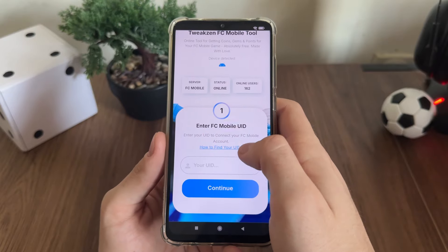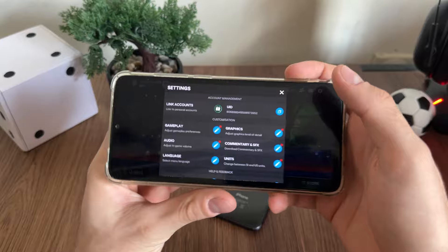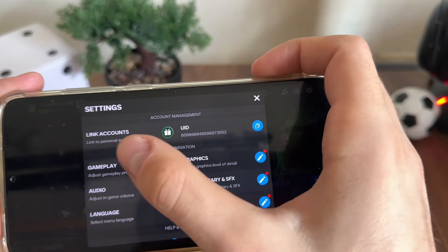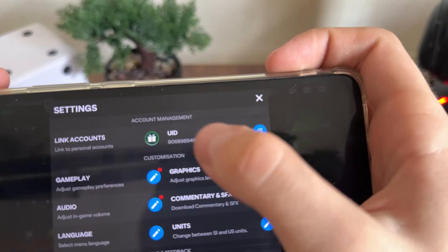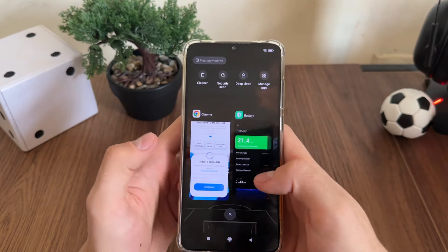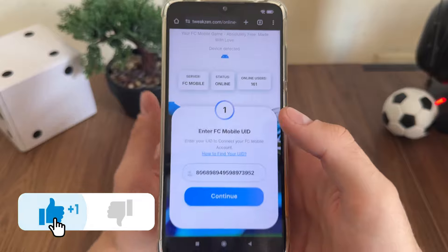If you don't know how to find your user ID, just click here. Or let me show you on my game — go to settings and you will find this UID link near 'Link Accounts'. Just click copy, and let's get back to our tool. We will close the game and enter our UID.